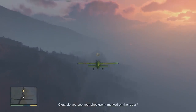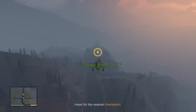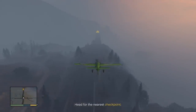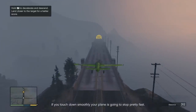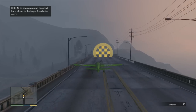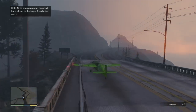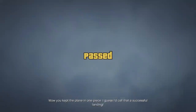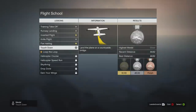Do you see your checkpoint marked on the radar? You're going to practice an emergency landing on that bridge straight ahead. Slow your approach as you descend onto the road. If you touch down smoothly, your plane is going to stop pretty fast. Piece of cake. Wow. You kept the plane in one piece. I guess I'd call that a successful landing. Silver. I guess I had to stop before that checkpoint. Oh well.